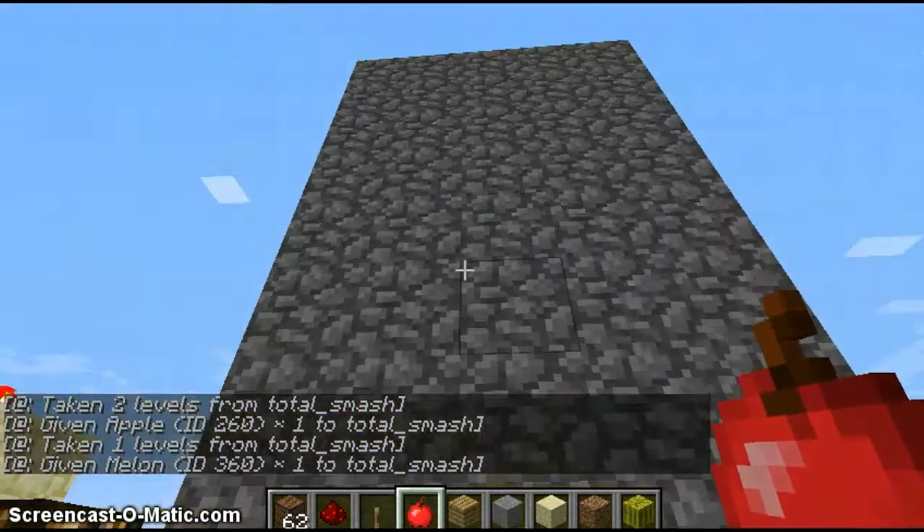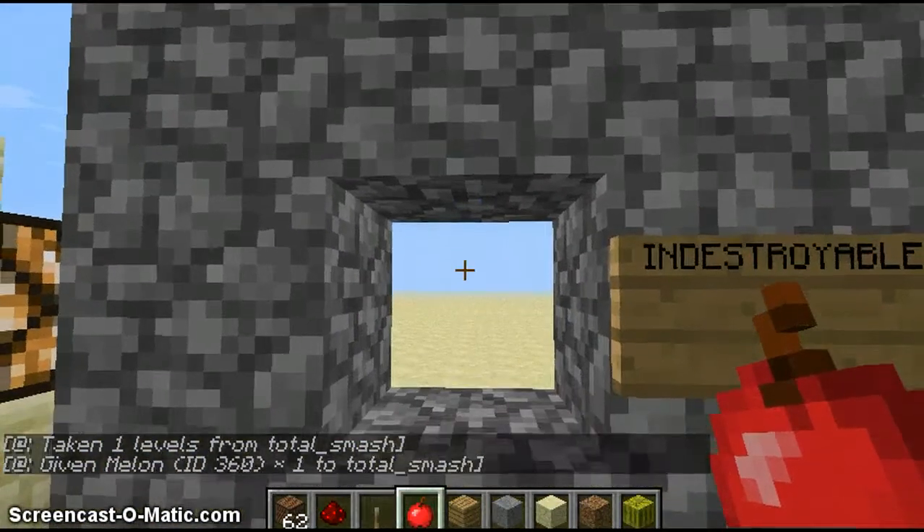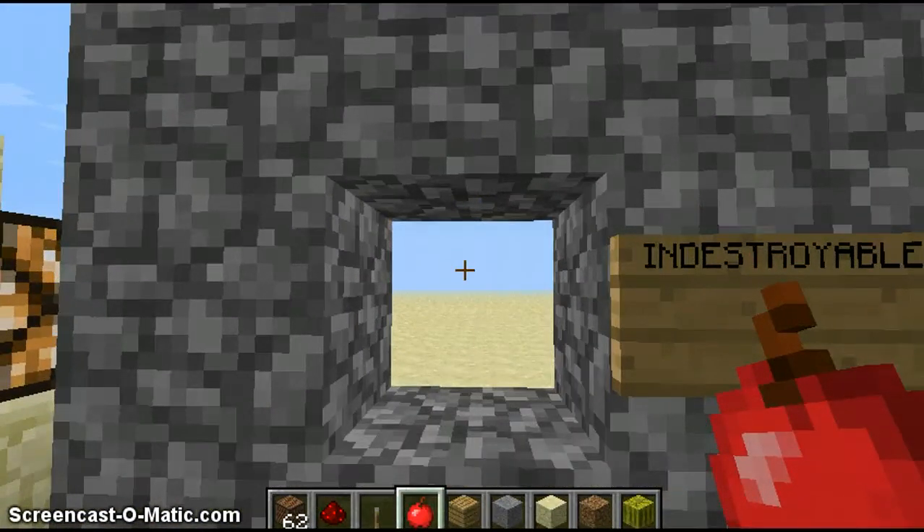Here's an indestructible wall. That's because Lewis is a rip-off. It's an indestructible wall — you can punch it as much as you like. It will fix itself.